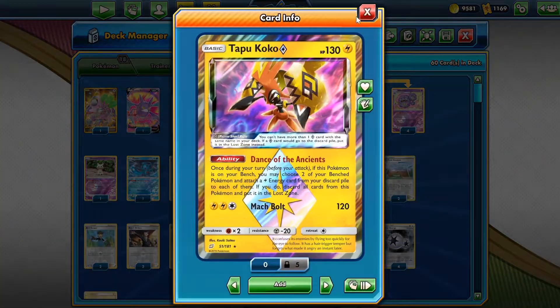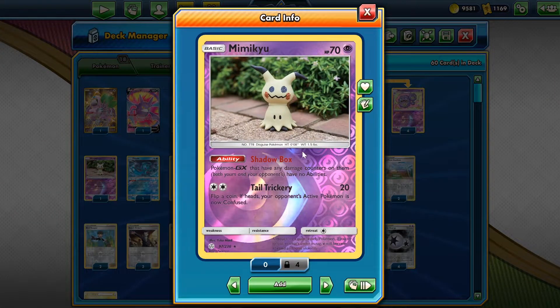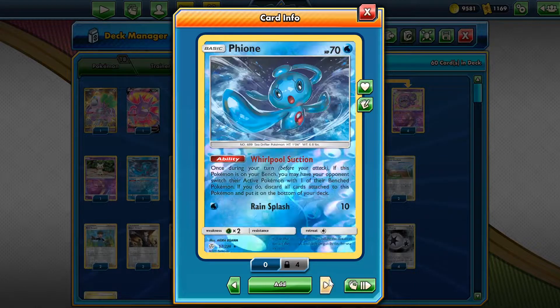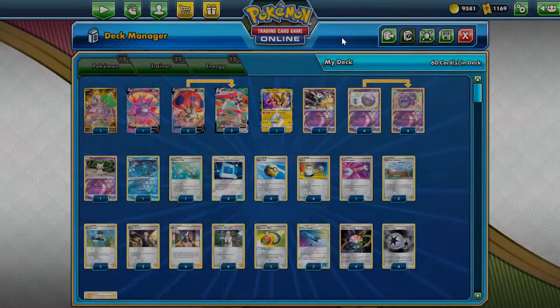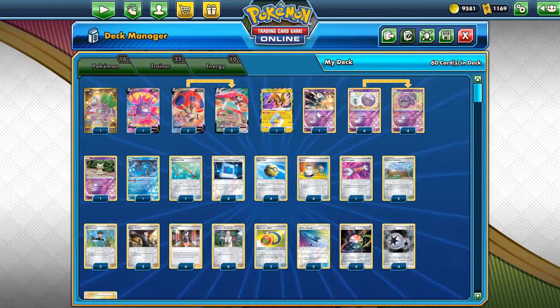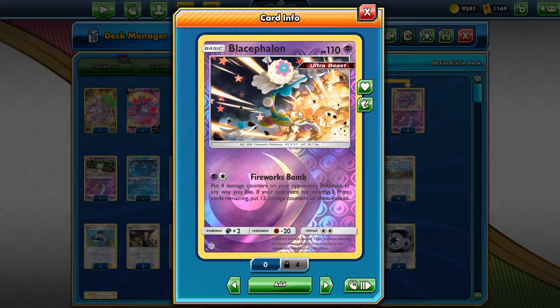With Rango and Primate Wisdom we can change the top deck card with one from our hand. We have Tapu Koko for extra energy acceleration, and Mimikyu for Shadow Box to shut down GX abilities. We also have Fion with Verbal Suction as a semi-catcher to force our opponent to put something else on the front. Additionally, we have Cephalon with Firework Bombs to put four damage counters on each of our opponent's Pokémon in any way we like.